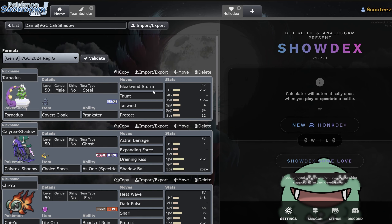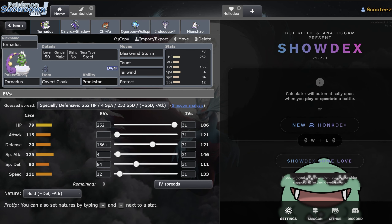Next team up is Damien Lillard VGC aka Damedollar — this is his Calyrex-Shadow team. This is actually a very similar team to what I have personally been testing myself, and because of that I had to showcase it. I think he got top four with the team, and it's just awesome. Calyrex-Shadow is the most broken Pokémon in the game.